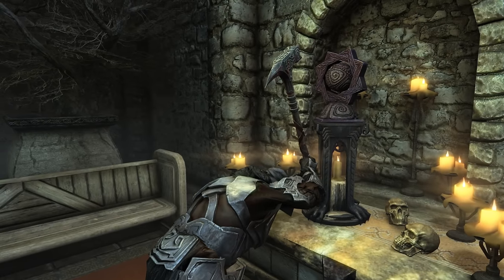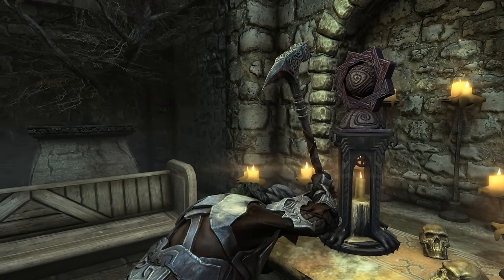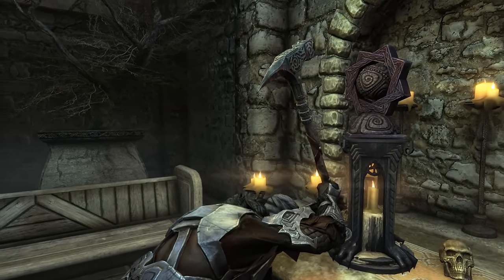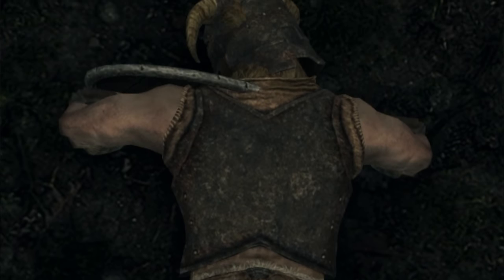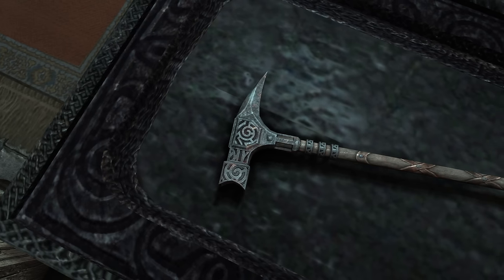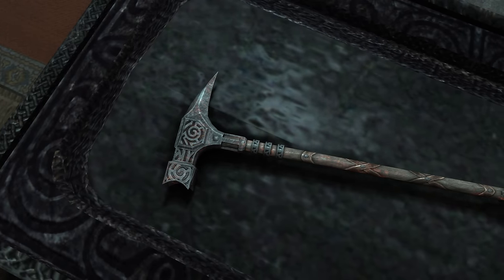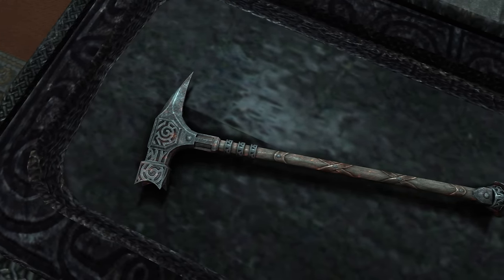Trollsbane, which also happens to be my Twitter handle, is the name of a unique weapon in Skyrim, and a pretty bad one at that. This warhammer is found on the corpse of its previous owner, Frothnir, a Nord supposedly famous for slaying trolls. Too bad he chose to put his unique enchantment on a steel warhammer of all weapons. Worst of all is that the burning effect only works on trolls.